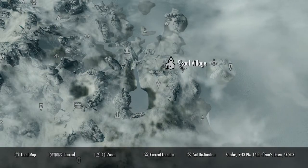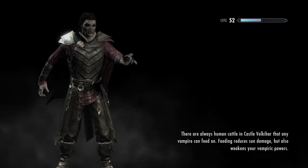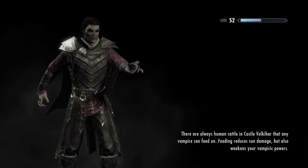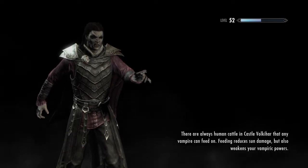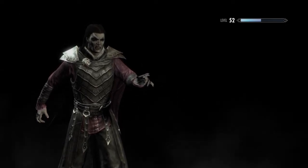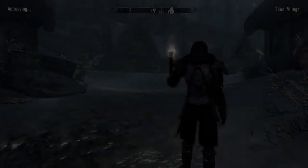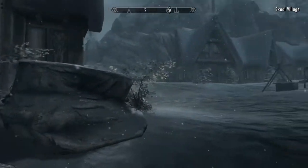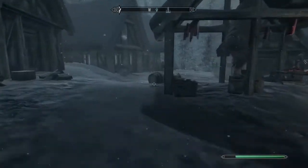Just go to Skaal Village — it's the closest to the quest location. This is a very short quest; it's not too long. You basically have to collect a journal, go to another place, kill an enemy, collect the armor, and you're done. From Skaal Village just leave the village and go this way.